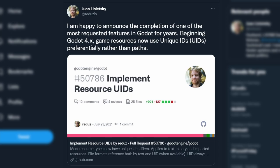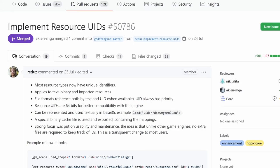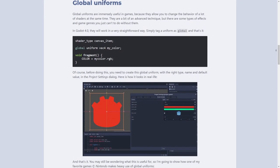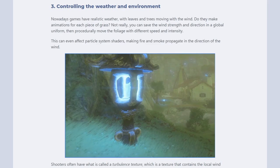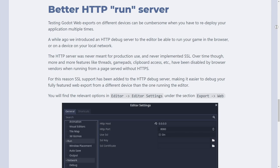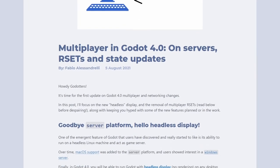Because I planned this list really badly, here are some honourable mentions. Game resources now finally use unique IDs instead of paths — magic strings were a pain to work with and will be a thing of the past. Shaders get a shared uniform, which is amazing for stuff that multiple shaders need to react to, like the player position. Dreams get an overhaul and will be much more flexible. The HTML5 export will be improved, and there will be multiplayer improvements as well.